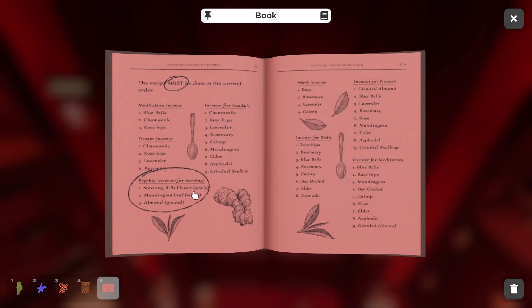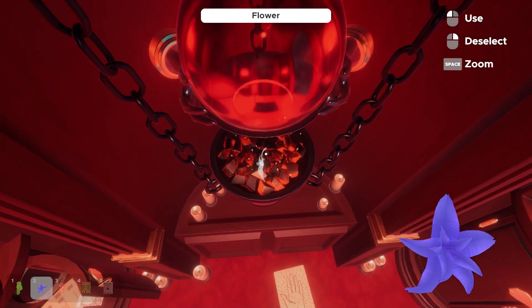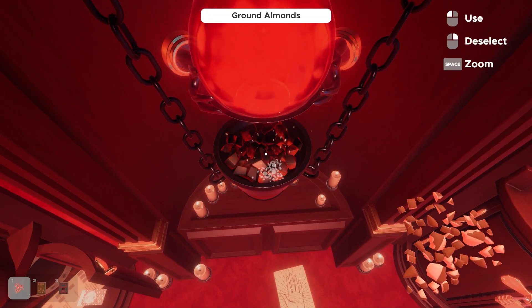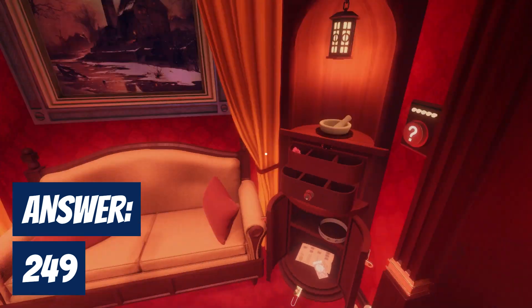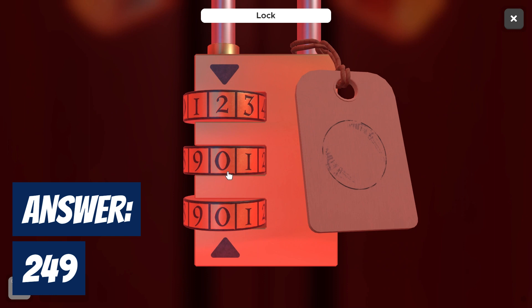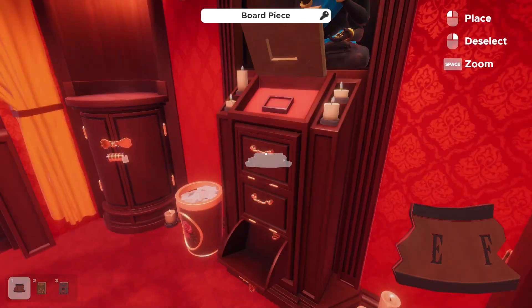We'll start with our flower, put the leaf in, and then our almond. So put the flower in, put the leaf in, and in goes the almond. This spits out a combination of 2-4-9 that we can put into this lock here. So we plug in 2-4-9, and that unlocks this corner and another piece — our E and F piece.